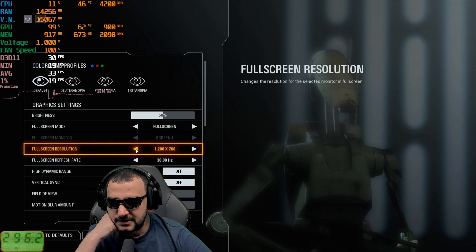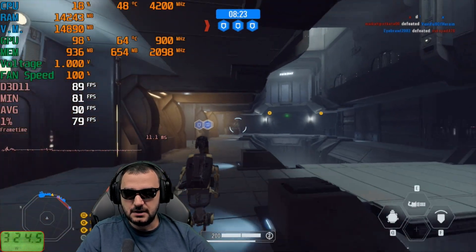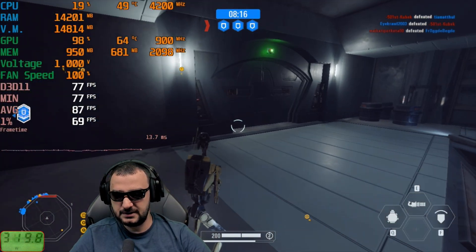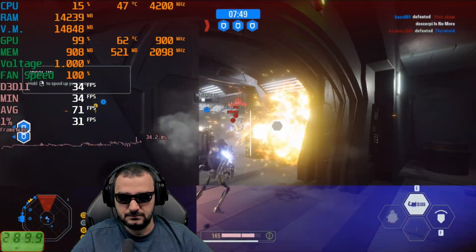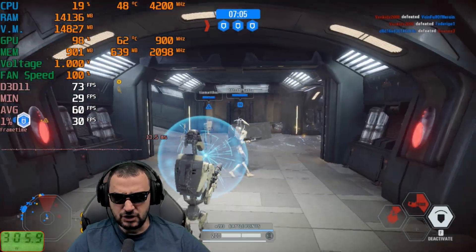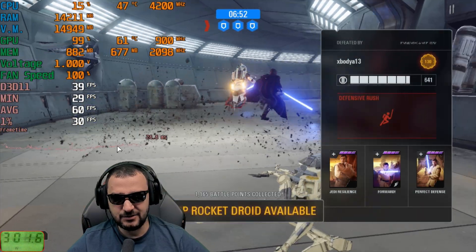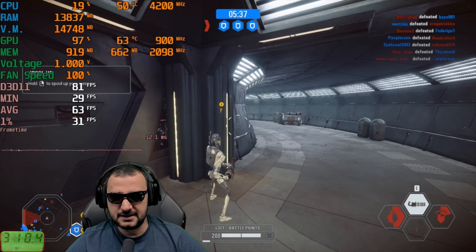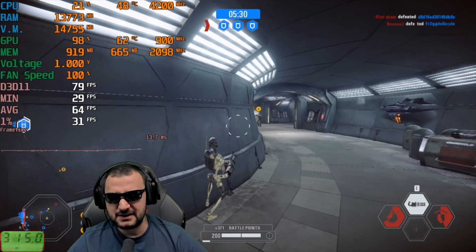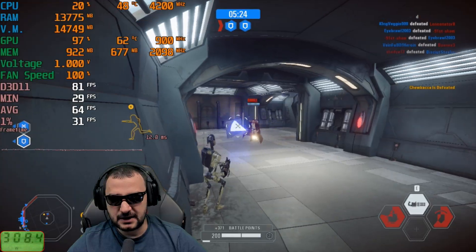Let's try 720p — 60 fps? Look at that, 80 fps! I'm gonna take this and run with it. Sometimes it's 40 fps, sometimes 80 fps — now it's averaging around 64 fps with 922 megabytes of VRAM allocation. It's fluctuating but generally holding in the playable range at 720p.